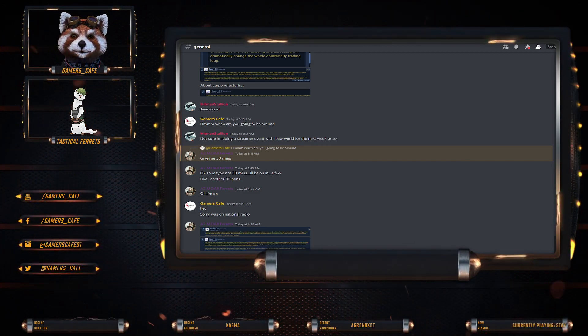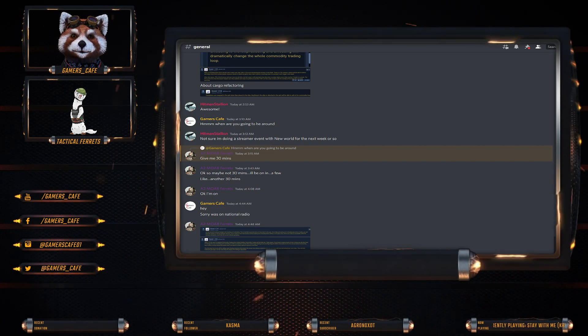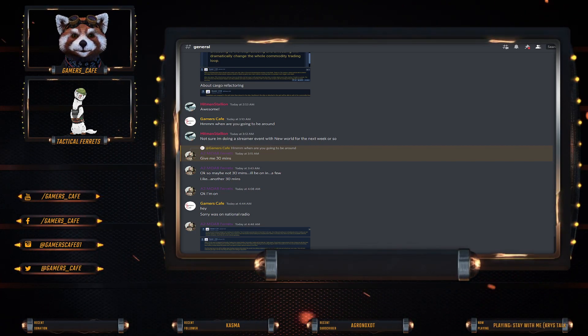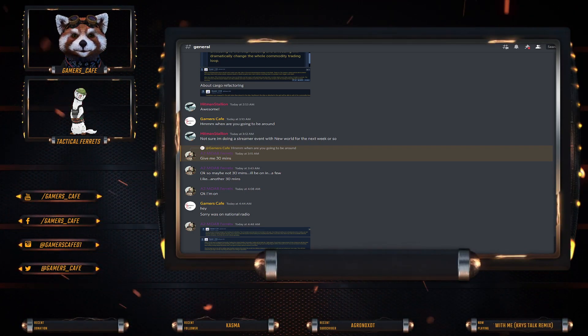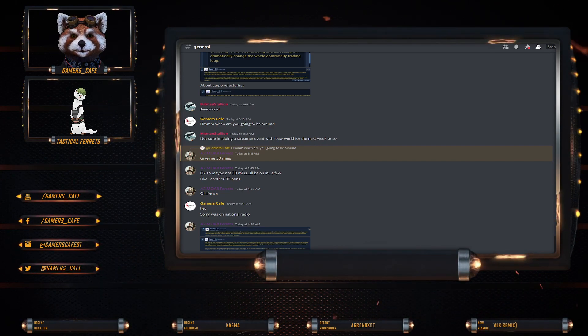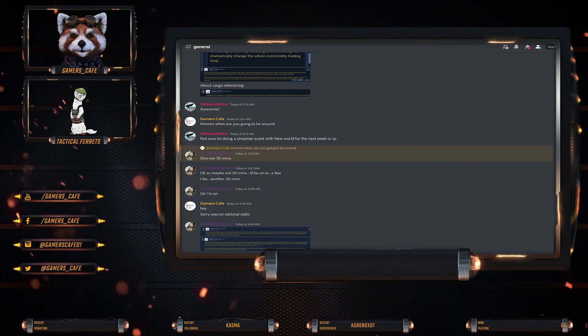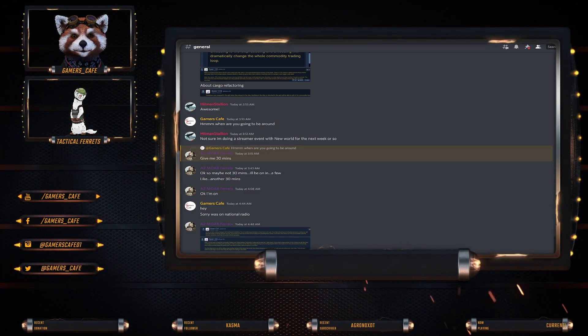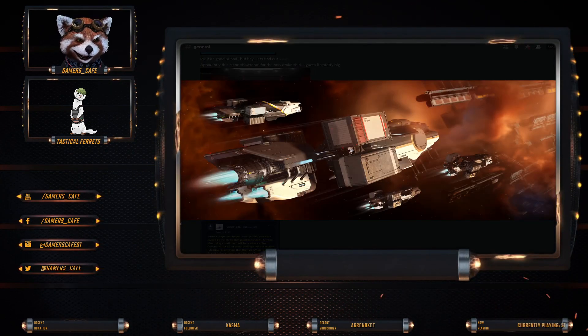Someone just kill me now. So everybody, we do have some new leaks — well, not leaks exactly — the actual CIG tweets and discussions from developers themselves. At the end of the day they're actually talking about the cargo refactor, how it's going to work, and the future of cargo refactor and all this sort of stuff. So we're going to go through and talk about it.